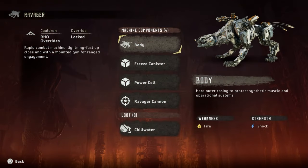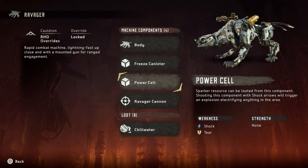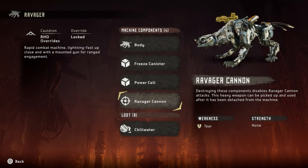A Ravager — okay, this is new. It's like a sawtooth but it's got a laser beam — a laser gun. Rapid combat machine, lightning fast up close, with a mounted gun for ranged engagement. We need to get rid of that gun. Weak to fire, same as a sawtooth. It's got a freeze canister and a power cell, weak to shock. I want the Ravager cannon — destroying these clones disables the Ravager cannon. This heavy weapon can be picked up and used after it has been detached. Guys, I want it!